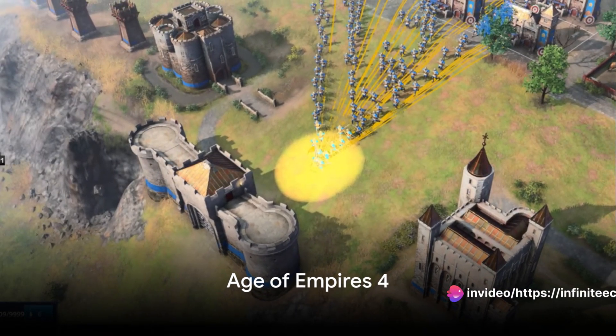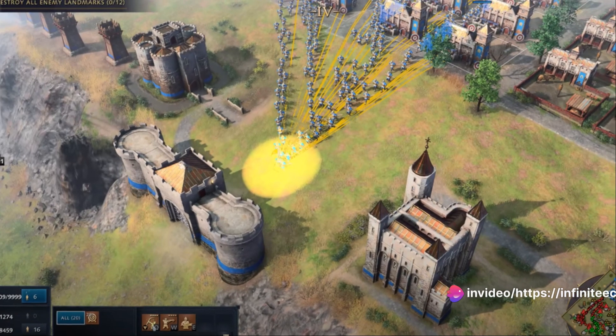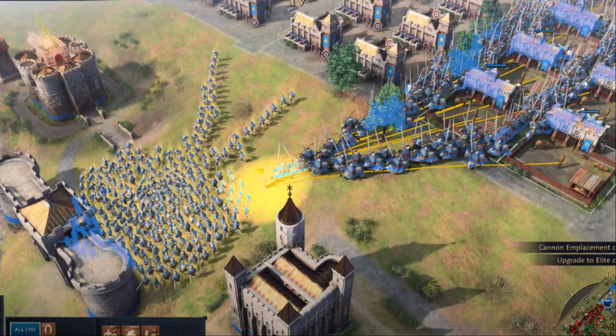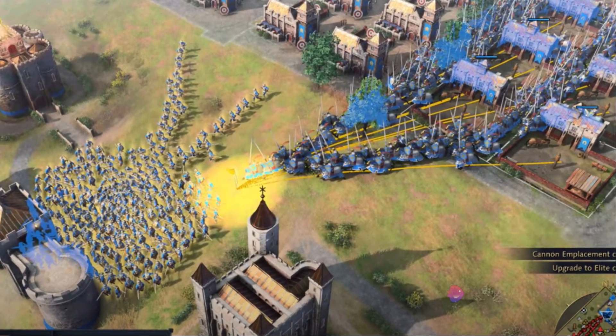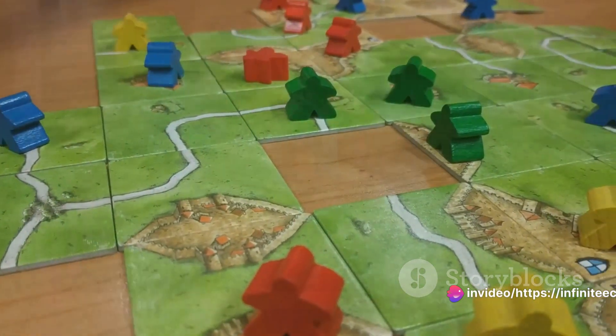On the other hand, Age of Empires IV takes you back to the medieval times, focusing on siege warfare. Strategic unit positioning and research are key in this game, and it offers a different set of civilizations, each with their strengths and weaknesses. The pace is a bit slower, allowing for more in-depth strategic planning.